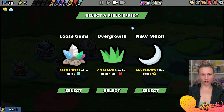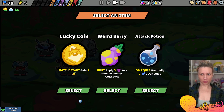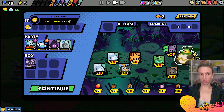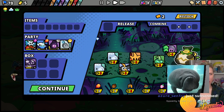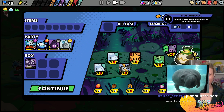Select a field effect. On attack, attacker gains one max health - hell yeah! Select an item. Battle start, gain one berry - yes please! Go ahead and gain a berry five times. List tail combo - Azure! Oh my god, holy moly!